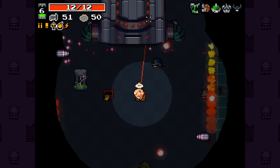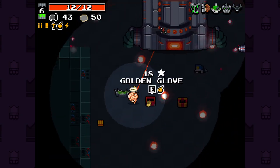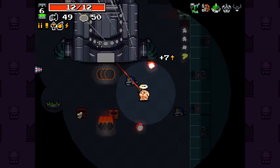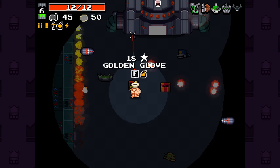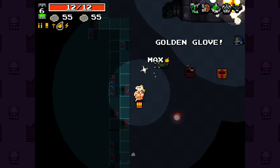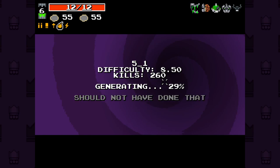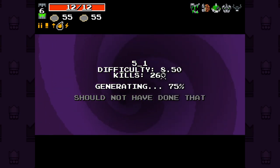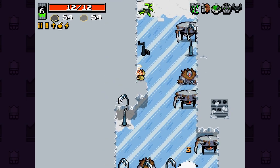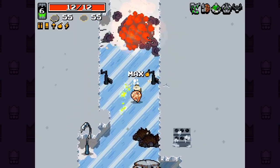I'm just gonna pick up whatever's nearest and hope it does a decent job. And seemingly that is the case right now. I don't know what we hold in our hands here, but it's firing off a mighty lot of good stuff. I reckon three or four more bursts of this thing should put this guy to rest. It was the super splinter gun — nice. And we keep our fists. I will only put these down in times of true dire need, I promise you. At least for this first run — we'll see how it goes.